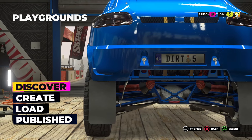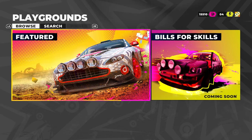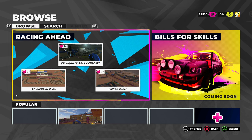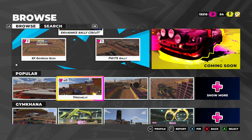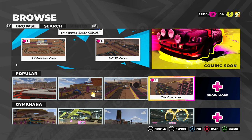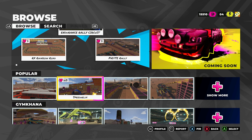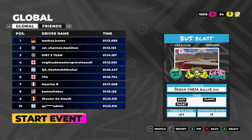Let's jump into Playgrounds mode. We've done a video where we created a track, but you can also go to Discover Tracks — and they've got some featured ones here. Keep in mind, these are all created by users, which is amazing. There's one called The Challenge, Silverton Chase Speed Helix, and last but not least, Bus Blast. Let's try that one out so you can get a feel for what users can create.